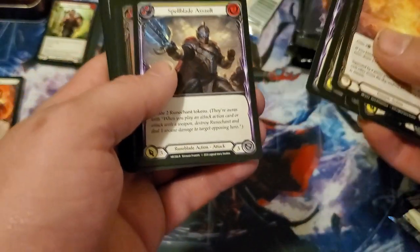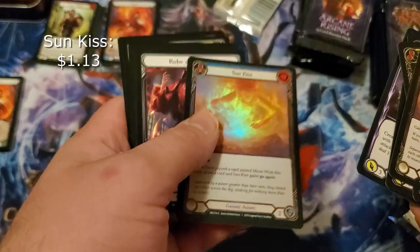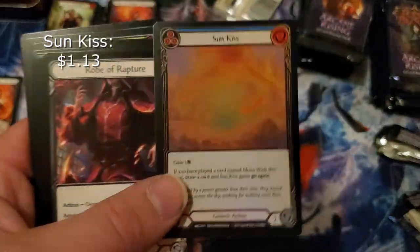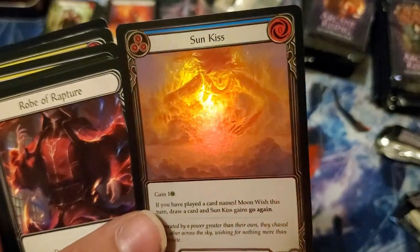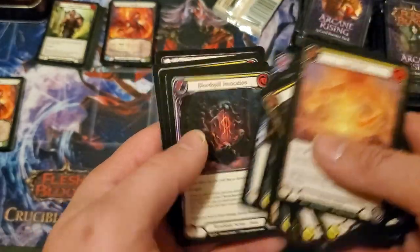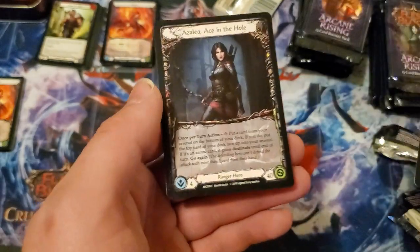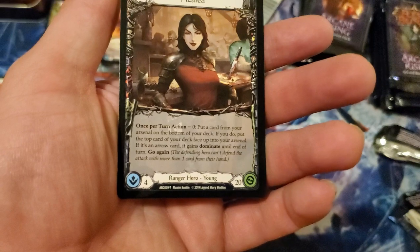Another foil! I wish I could tell what the cold foils look like. I want to say this might be a cold foil because of the way it shines differently. Wizard action. I am so excited! Ranger hero — this is the full one, okay. So we can play a full game with this. And there's the younger version too.